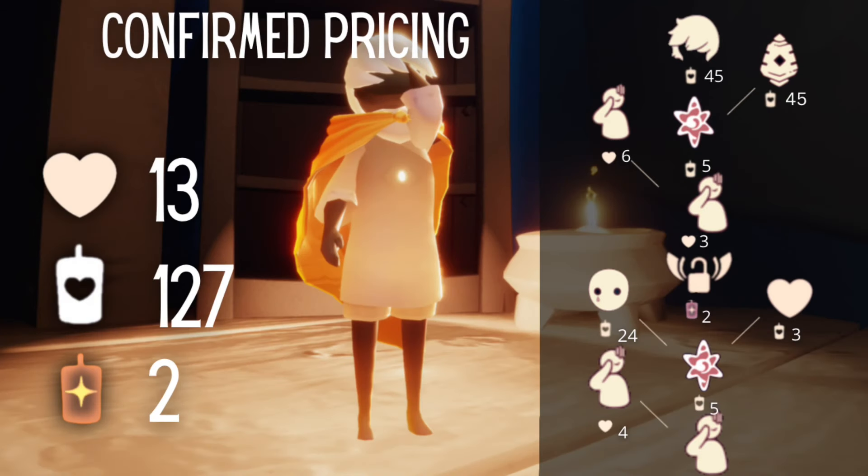Now for the confirmed pricing — same as the last visit. At the very bottom of their tree we have the level one face palm emote, which is free when you relive the spirit. The level two version costs four regular hearts. Above that, a random spell or blessing for five regular candles, then a heart for three candles, and their mask for 24 regular candles. Above that is the permanent wing buff for two ascended candles, then level three of the face palm for three hearts, and level four for six hearts. One more spell or blessing for five candles, and the spotlight prop at 45 regular candles with the hairstyle at the same price.